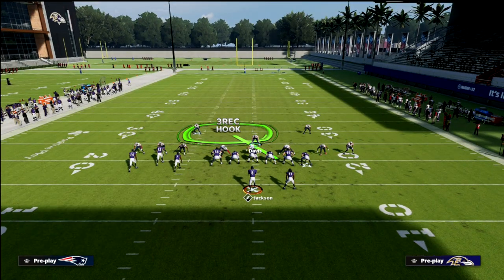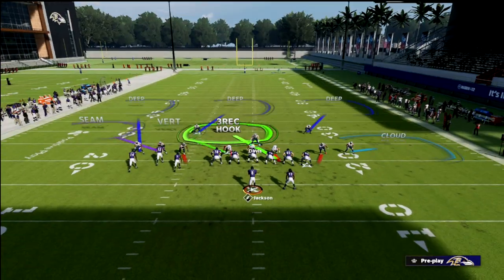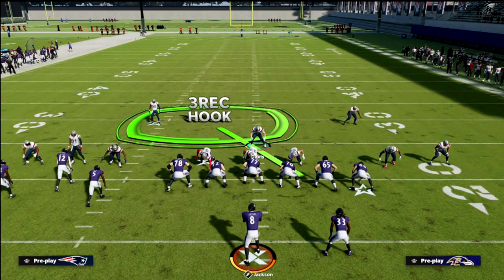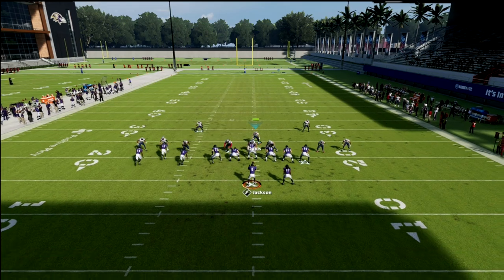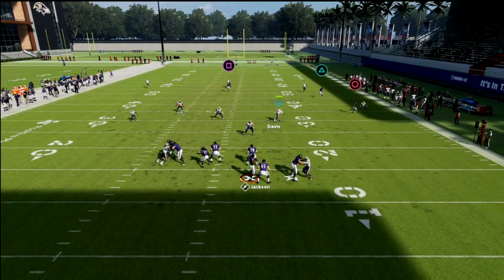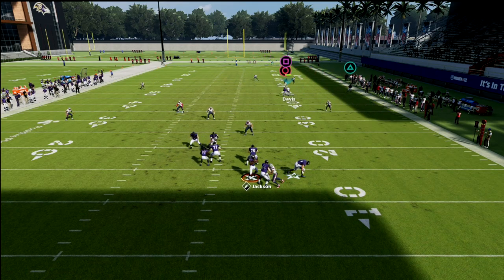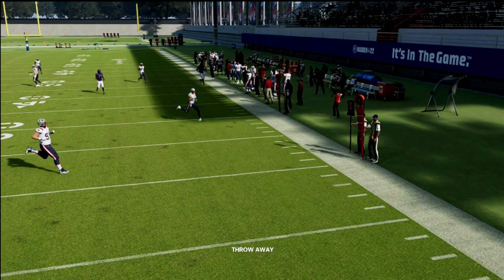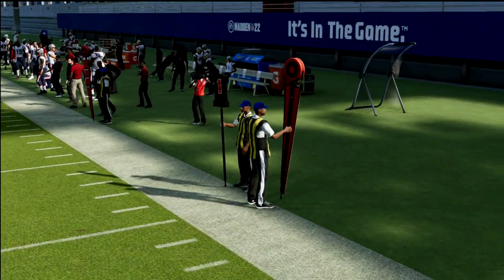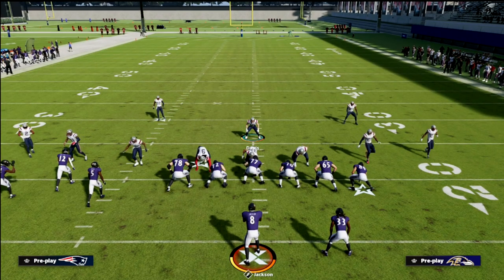You don't have to spread your line — you can pinch them. You just need to spread your linebackers; that's the key to the defense. When they try to roll out, we have contain, we have a spy in case they try to run up the middle, and then our user is back in on the crosser.